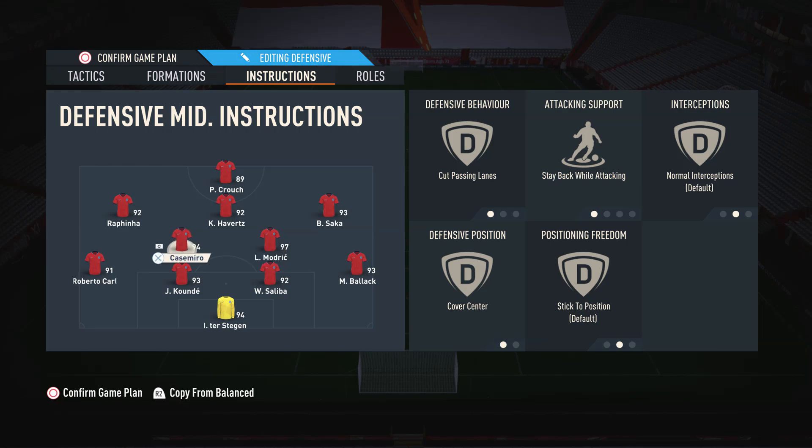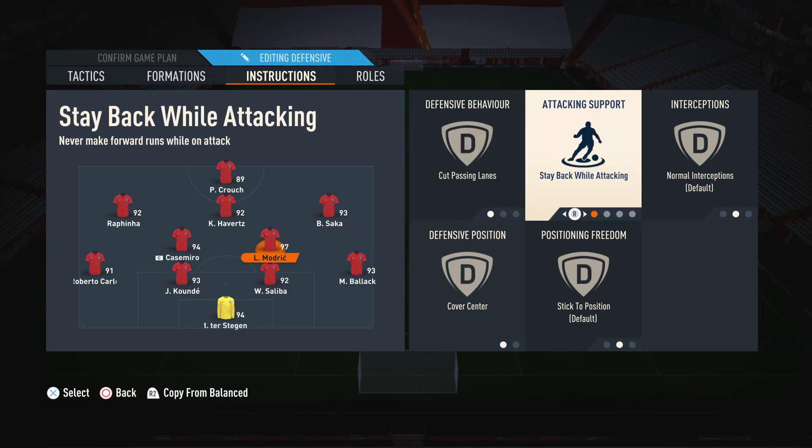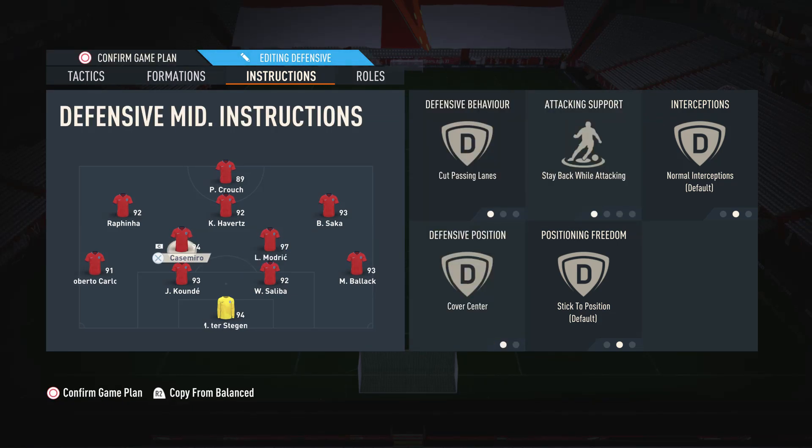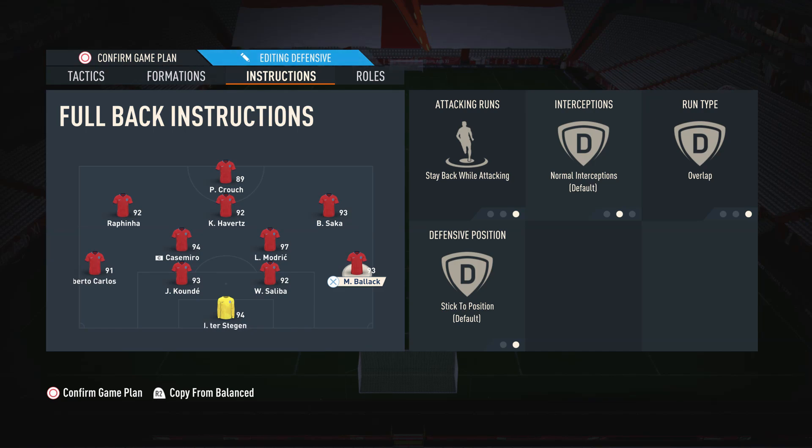For both CDMs, I have them on stay back while attacking, cut passing lanes, and cover center. They stay back while attacking so I can pick and choose when I want to send them forward — for example, Modric is my box-to-box player, and if I want to take him on a run forward I'll just run him forward or trigger a run with L1. Cut passing lanes means they're always looking to intercept passes and break up play. Cover center ensures they defend those central areas. As for both fullbacks, we have them on stay back while attacking and overlap — so our back four is always intact, but when we trigger them forward with L1 or the D-pad tactics, they make overlapping runs to add extra width.